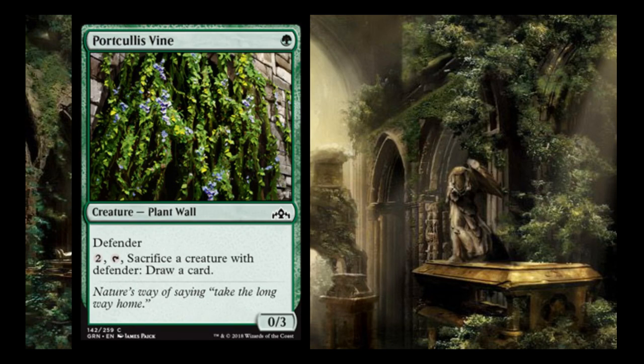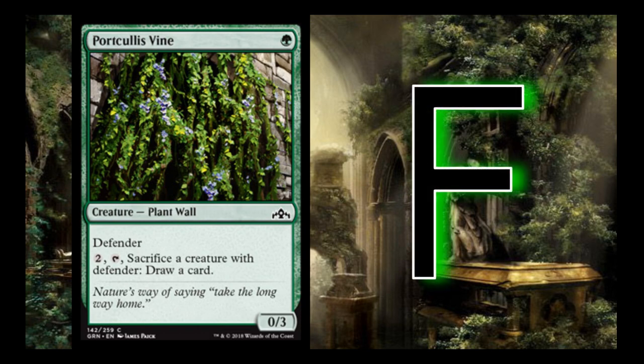Portcullis Vine is 1 green — a 0/3 defender plant wall. Pay 2, tap, sacrifice a creature with defender and draw a card. I give it an F. I really have no interest in playing a card that is dependent on me playing defenders, because I don't like playing defenders in Limited. Eventually when you start taking the advantage and turning the board state in your favor, that card does nothing. I'd much rather have a weaker creature that can actually attack and trade than a card that just sits there forever making it harder to take the front foot.